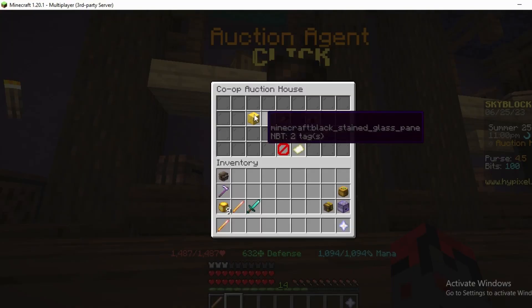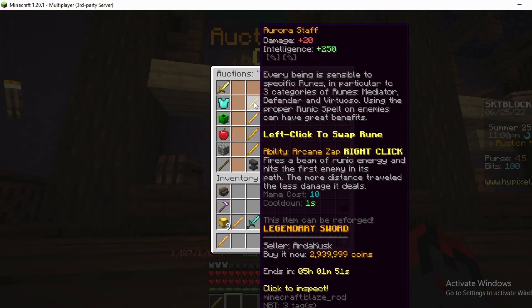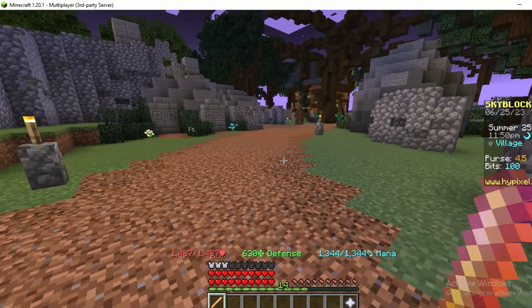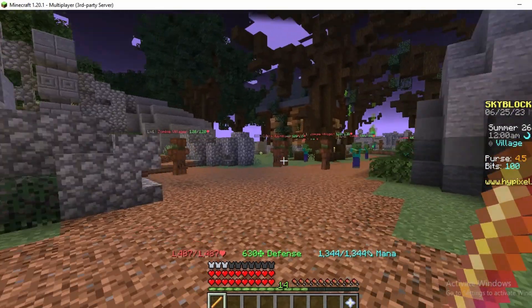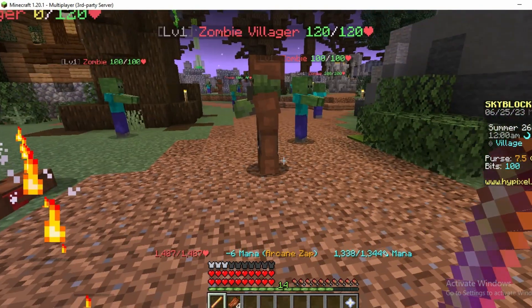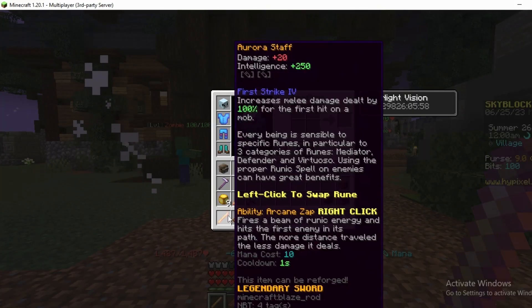If we check the auction house you can get one for 2.9 million coins. And if we try the Aurora Staff out against some zombies, I'm dealing about 80,000 damage with zero working enchantments.